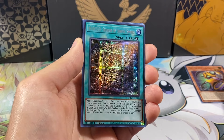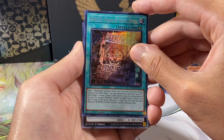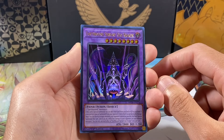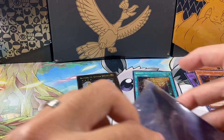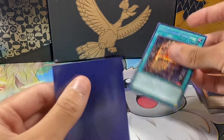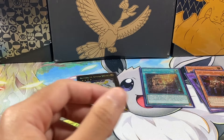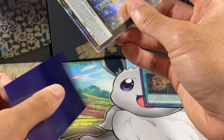And now we've got our Prismatic Secret, which is Wanted Seeker of Sinful Spoils. Did we pull anything cool here? We got Number 39 Utopia Double. This is our Quarter Century Rare. And then we've got two more ultras: Earthbound Kraken — I think I already got that one — and the Bestial Adlorer. So I'm only going to sleeve basically the Prismatic Secrets and the QCRs for now. Eventually I will start sleeving ultras once I get a list of the Master Set.